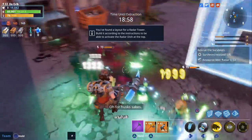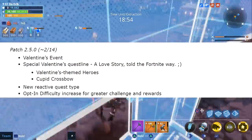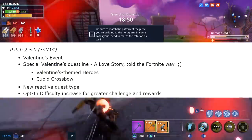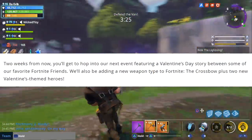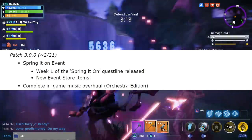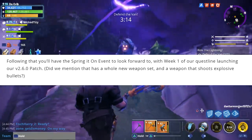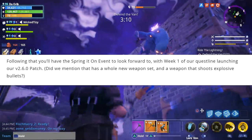They also gave us some more information regarding upcoming events. The Valentine's event is no longer going to start on February 7th — instead it's going to start on February 14th, and there's going to be a total of two new Valentine's themed heroes; usually they introduce four at a time but this time they're only introducing two. The first Spring It On event is going to begin on February 21st, and with that event there's going to be a new weapon set as well as a new weapon that shoots explosive bullets.